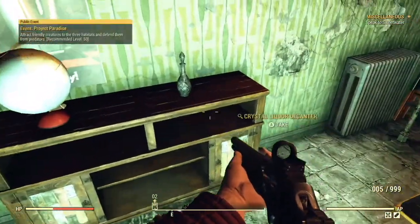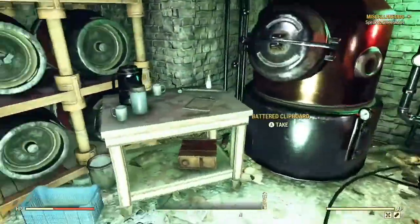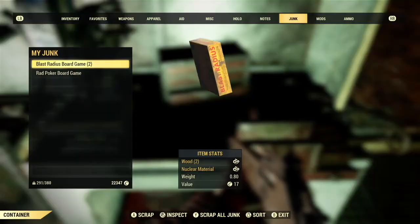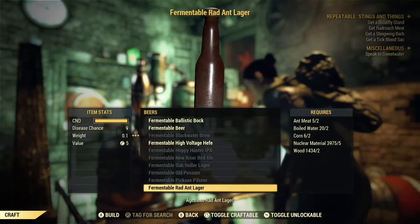Head to the basement and you'll find some boiled water here, and sometimes there's one here as well. Scrapping the board games gives you nuclear waste and wood. So now we have all the ingredients to make our Rad Ant Lager.